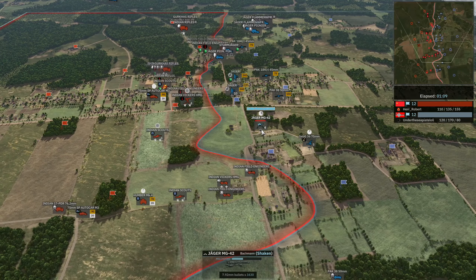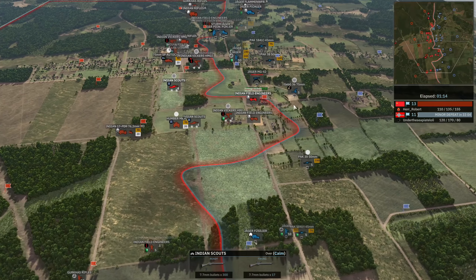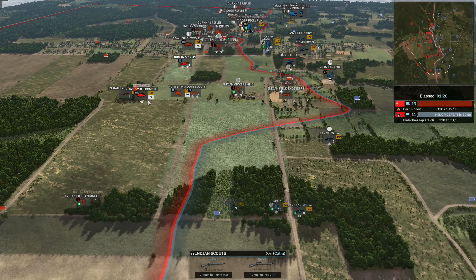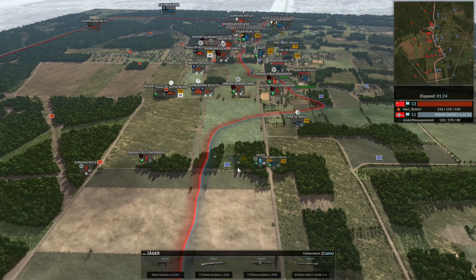Indian Scouts are going to be engaging the MG42 here. The nice thing about these Indian Scouts is they are 4-man squads so they are quite resilient. But that's going to be a free squad taken out there by the Autocar early on. Jaeger Fusilier and Jaeger unloading down here, not too much happening on the bottom side.